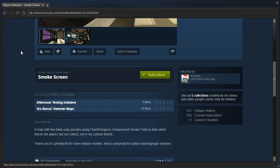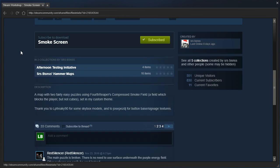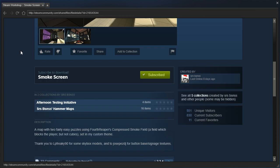Yes, we're checking out another Serious Business map requested by Demon Arisen. This one is a map with two fairly easy puzzles using 4th Reaper's compressed smoke field — a field which blocks the player but not cubes — set in a custom theme. Thank you to lpfreaky90 for some skybox models, and to Hosdepezdj for button-based signage textures. Right, let's get started.